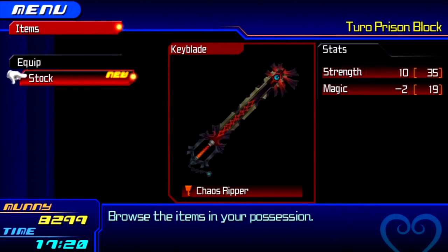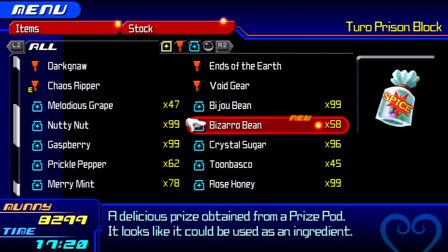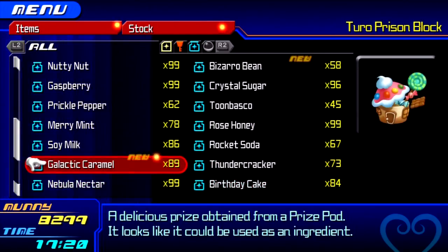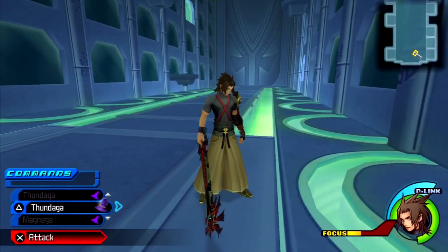Unlike Olympus Coliseum, there are different locations for each character in Deep Space, so you're gonna have to work high and low just to find them. We got some new ones. I'll move on to Ventus and I'll see you guys later.